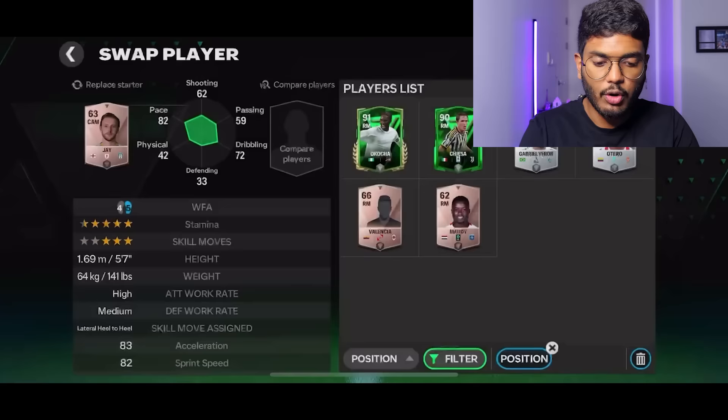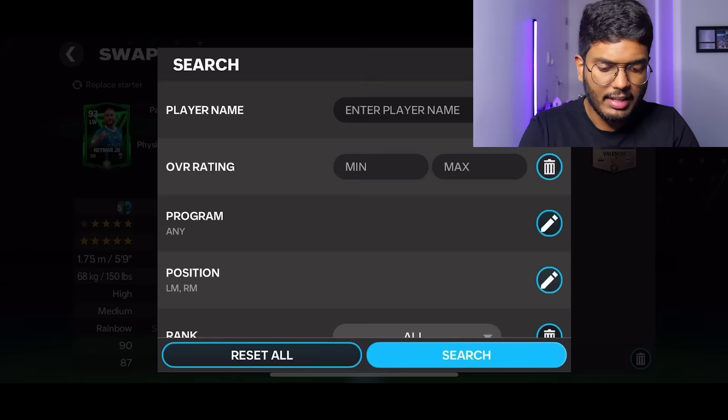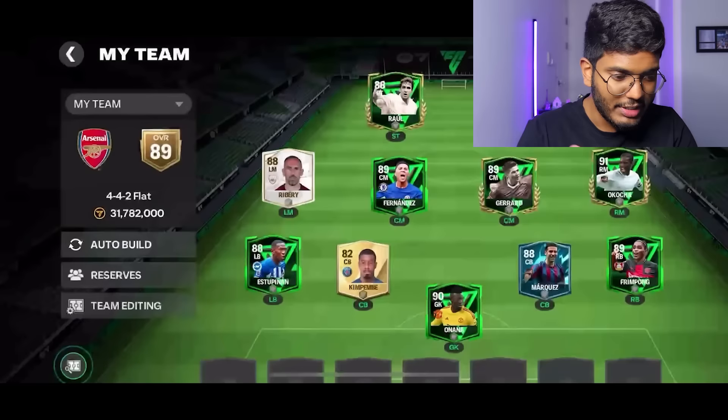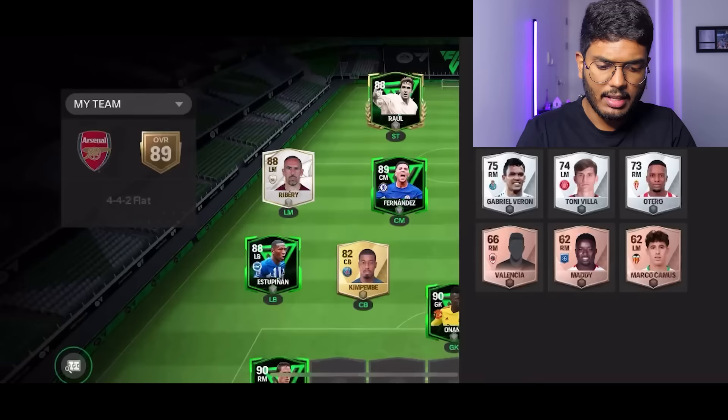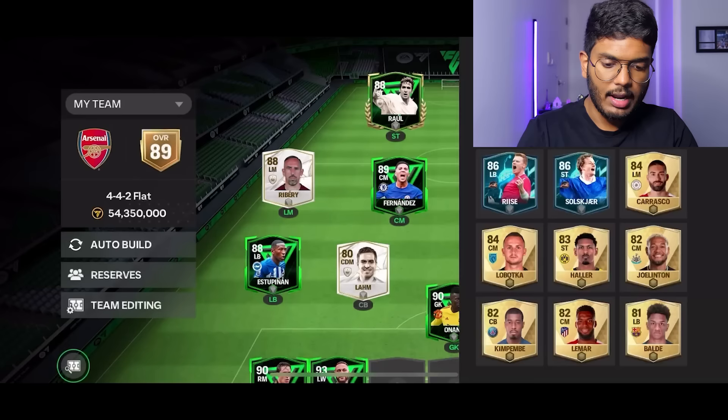With the 4-4-2 flat, Puskas is in right mid, Okocha is here, and Neymar can be a super sub. I've got Ribery at left mid. Perfect looking team - everyone in position and no one is losing a single rating point. Putting Pieza in reserves for an extra boost. We haven't reached 89-rated yet - Lampard gets 80 at CDM.